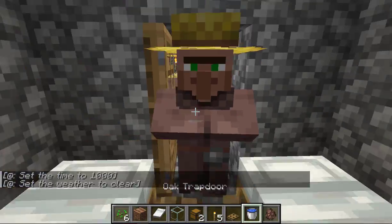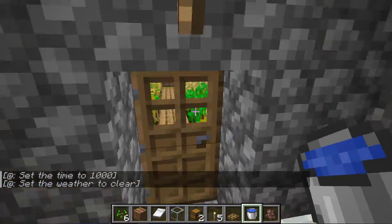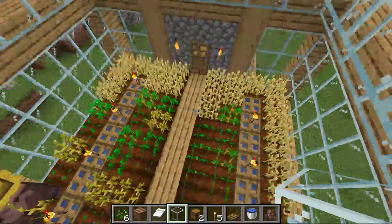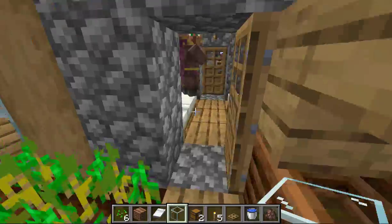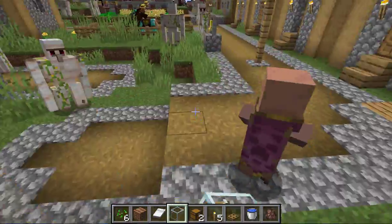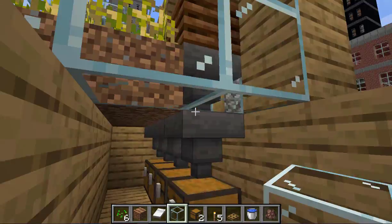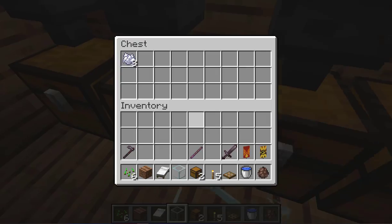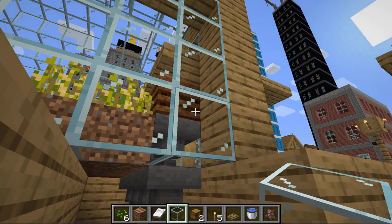It's pretty simple. We have all these crops up here for the farm build, and as you'll see in a moment, underneath here there are some chests that collect the bone meal from these hoppers attached to the composters.